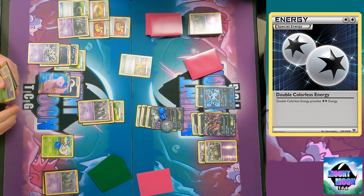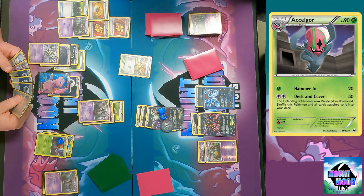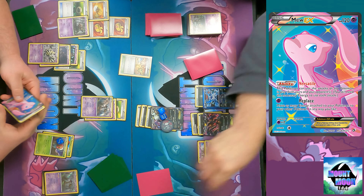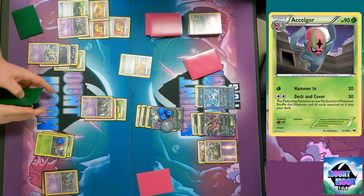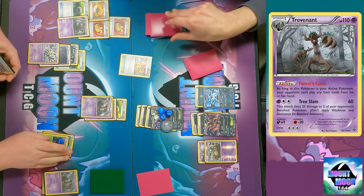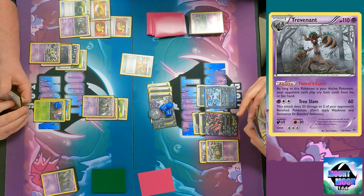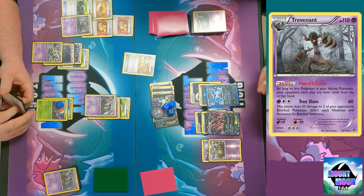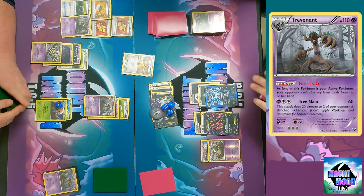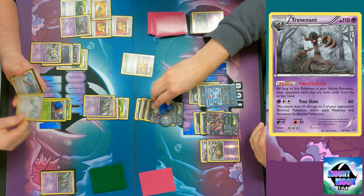The Mew has the ability Versatile - it can use any attack of any of your Pokemon in play, so it's going to use Deck and Cover. You need the right amount of energy though. I'm paralyzed so I can't really do anything. Catch Energy - that's great. I've got no plays right now. Even though I'm one prize away I can't attack. Can't switch either.